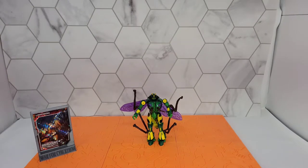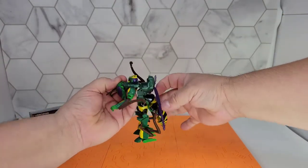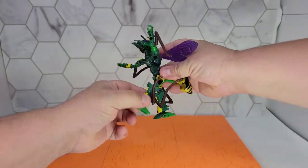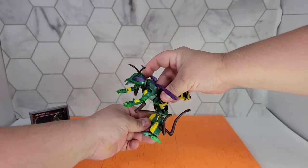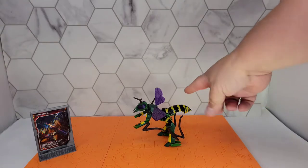One of the cool things I found just playing with Waspinator is that he also has a Gerwok mode. So you start the transformation off and you have Waspinator in Gerwok killer wasp mode, which I think is pretty cool. I'm not going to display it like that, but I just think that's kind of cool — it has no relevance to anything other than I just think it looks cool.